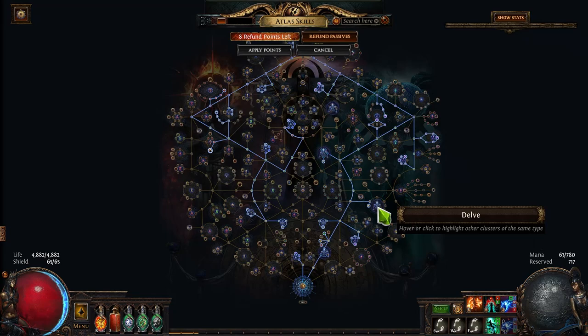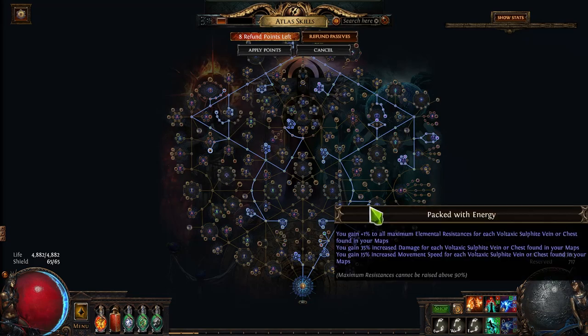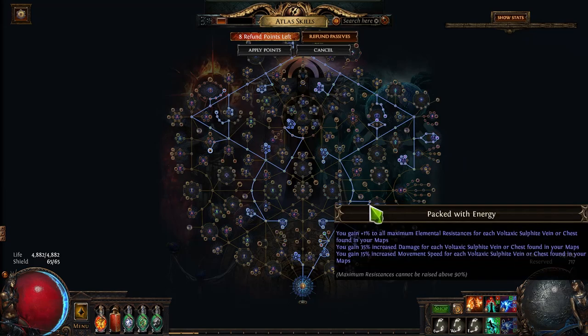Looking at Delve first: I'm always forcing Niko into the map either with Master Mission or Scarab because they're dirt cheap. So we take this node here and then this one here, because this adds damage, speed, and movement speed when you pick up a Delve node. That just gives you more movement speed to get through the map, more tankiness, more damage. The build doesn't necessarily need it but movement speed never hurts, and for two points it's well worth it.